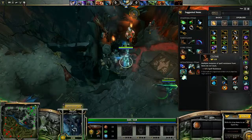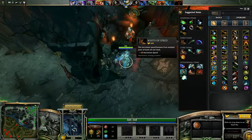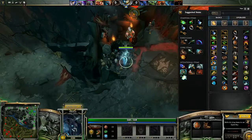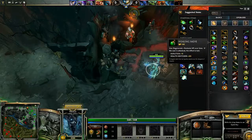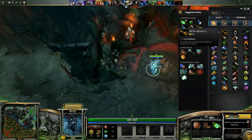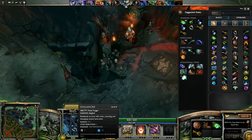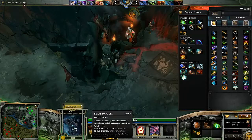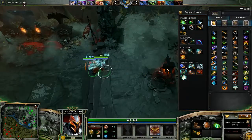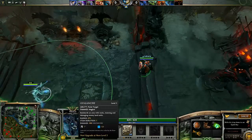Items are also good on here. A Stout Shield for obvious reasons — it will give you more block chance than normal. Boots of Speed is normally quite good because it will give me 150 movement speed. Tangos are better than Salves. And I'll just pick up an Iron Branch because why not. I'm going to level up Avalanche — it could give me quite a nice stun.